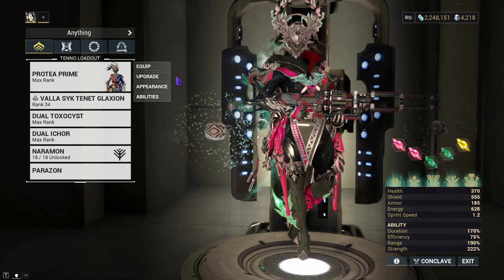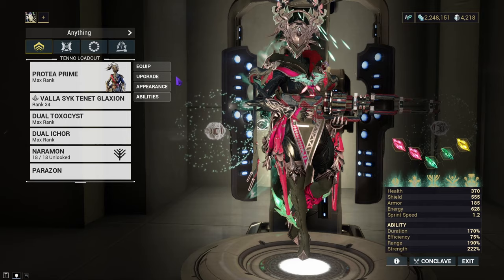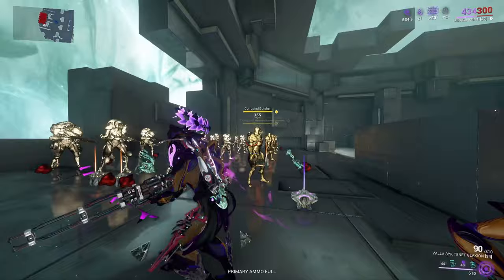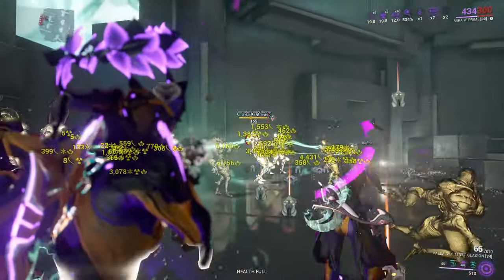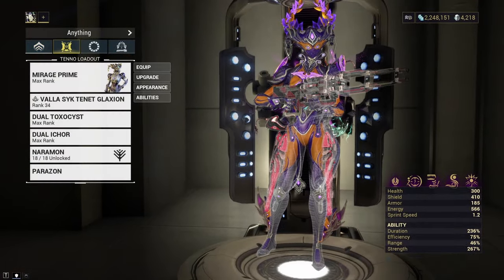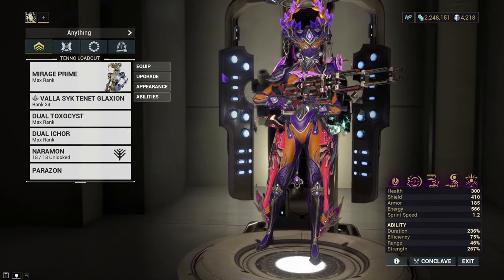Now let's see what happens when we use it with Mirage, running Eclipse and Hall of Mirrors with the armor-stripping build. It's Mirage — she makes everything pretty broken. It's quite strong. We'll make the build properly and test it in Steel Path.